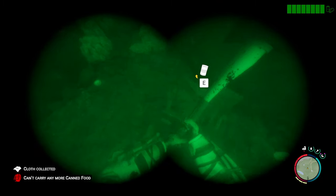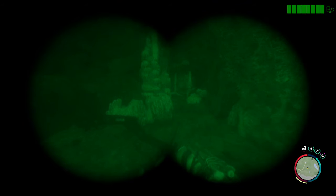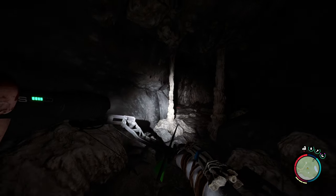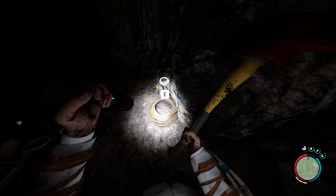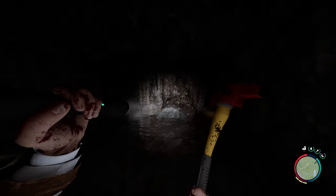Night vision goggles on — okay, not the greatest, but I can see. They require batteries with a battery meter up top, but I can use the bow and arrow now. Nothing really good in those boxes; we'll go left — those are always the rules. Got some more 9mm ammo. Let me know in the comments if you prefer night vision goggles inside a cave or just the flashlight. With the flashlight I can't use certain things, but visibility seems better.